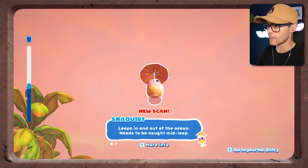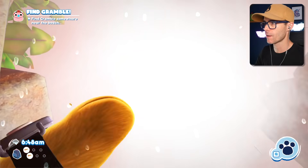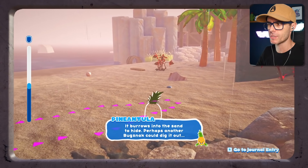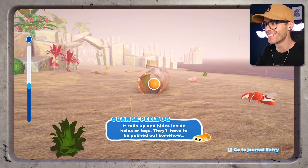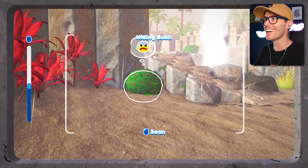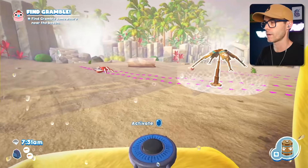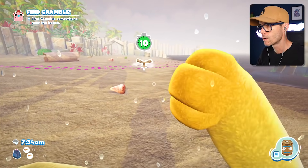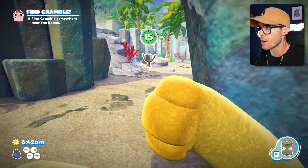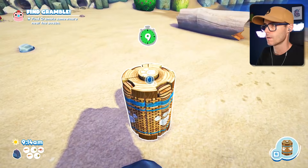We've got a snackery — leaps in and out of the ocean, needs to be caught mid-leap. I want to have snacks on the beach! It just fell in the water — how are we supposed to catch him? There's a Pinantula — burrows into the sand to hide, perhaps another bug snack could dig it out. And an orange peel bow that rolls up. It's a crapple — it's a crab apple! That's crazy. I'm going to catch a crapple. Got him — those guys are easy to catch. I'm going to catch a little kiwi fruit bug. Got another one. I've almost got six bug snacks.